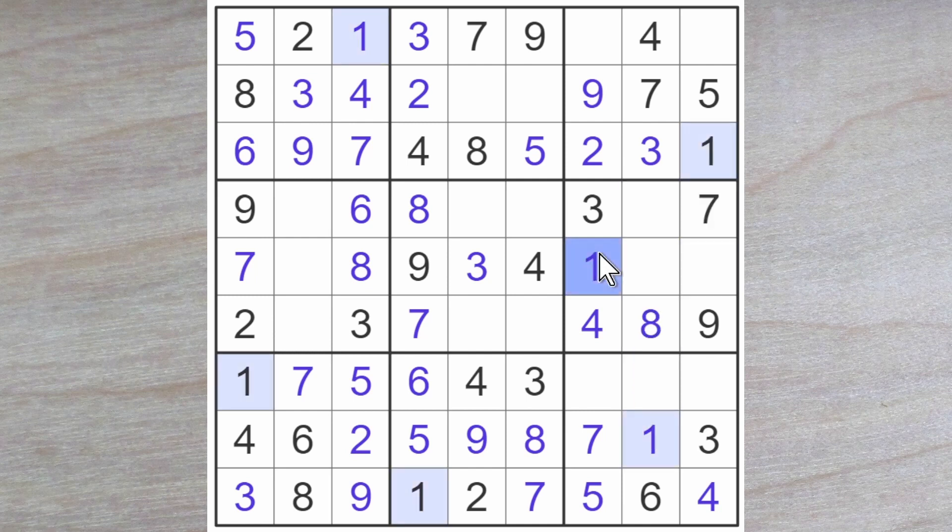Making this a 1 as well. Here now we are looking for an 8, 9 and a 2. A 2 and a 9 are in the column, so the 8 goes here. A 9 blocks down, so the 2 goes here. An 8 blocks down, so the 9 goes here.